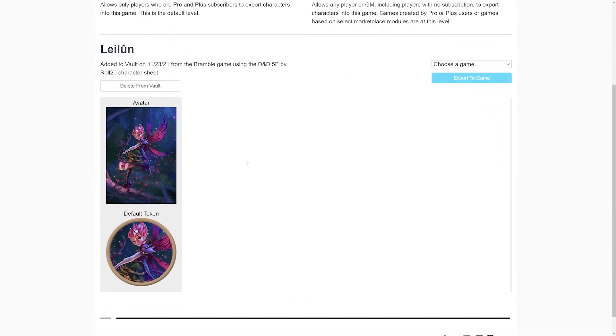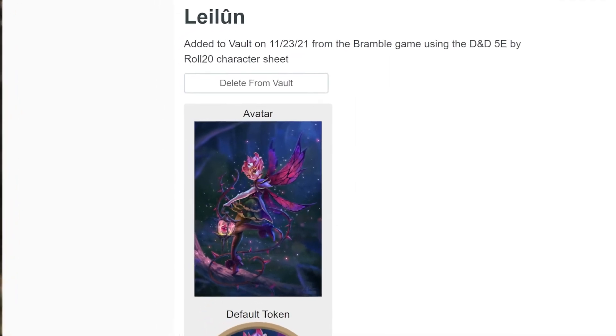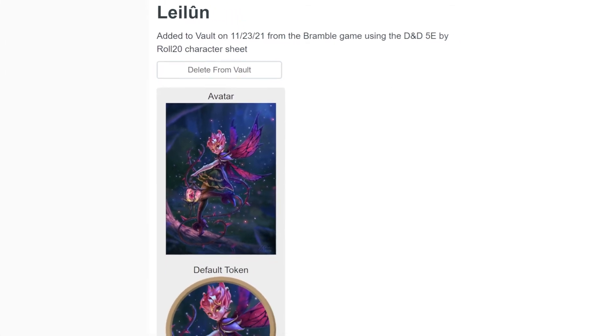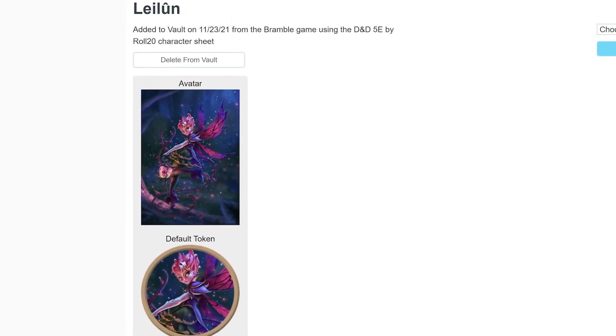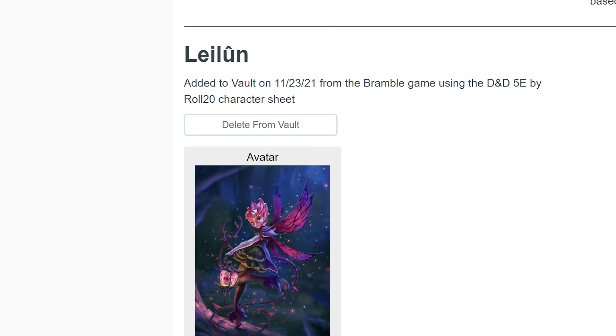Keep in mind, once your character is in the vault, they are stored as a snapshot. This means they won't update if you make any changes to them in-game. So if you make changes to your character in-game and want to store it in the vault, you'll have to delete the existing one and re-upload it. To delete a character from the vault, simply click on the Delete from Vault button below the character's name.